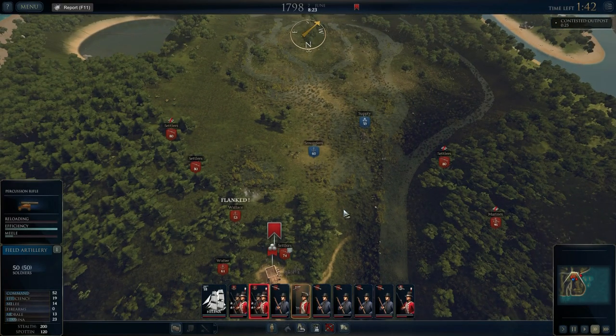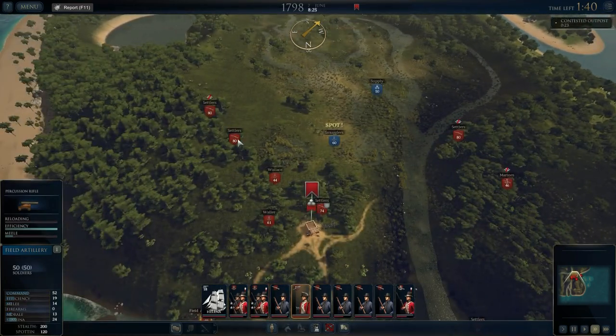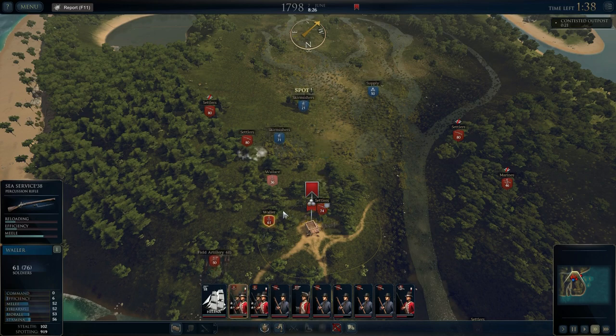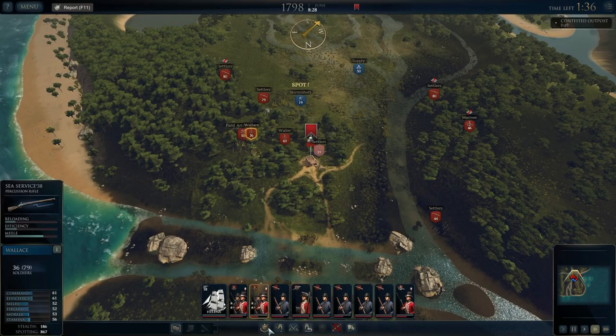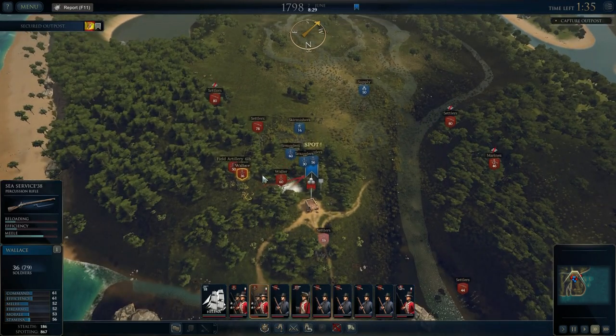We've got to hold this position for 24 in-game minutes, then we'll move on to the next section of the battle. The smugglers are coming forward — these guys are flanked, facing the wrong way. Oh wow, they're all coming in — they're all coming in. Hold, hold!